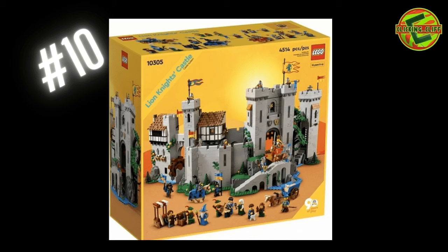First up is the Lion Knight's Castle — the newest castle out. Set number 10305, 4,514 pieces. I do have this set, and the only reason it made the top ten is just because of how large it is. You get quite a few knights, forest men, and a good pack of minifigures. The build was awesome — I streamed every bag of the whole build, so it was a fun experience.